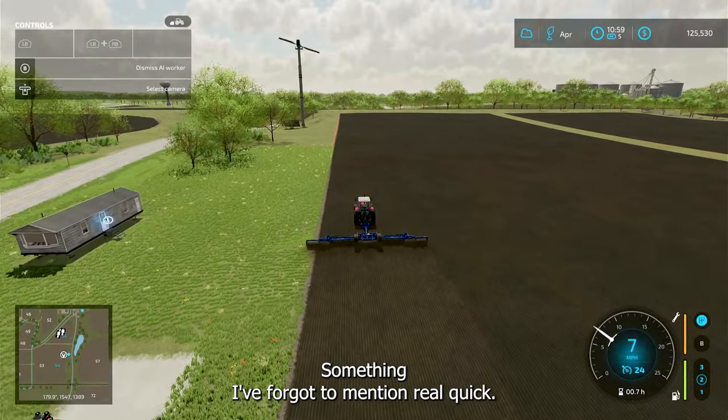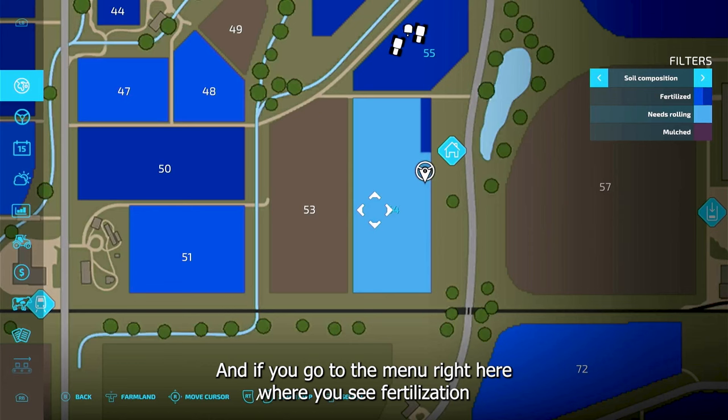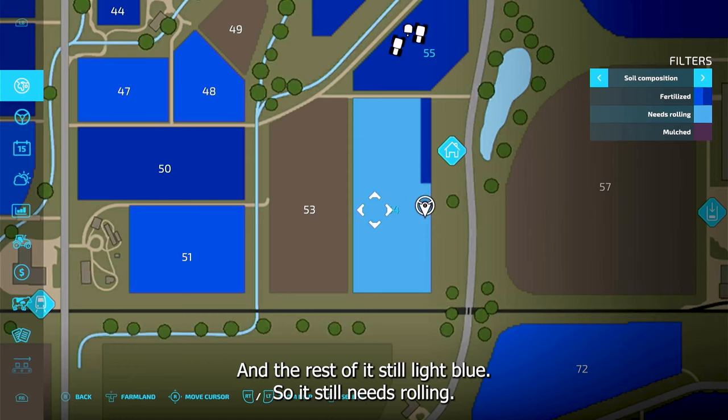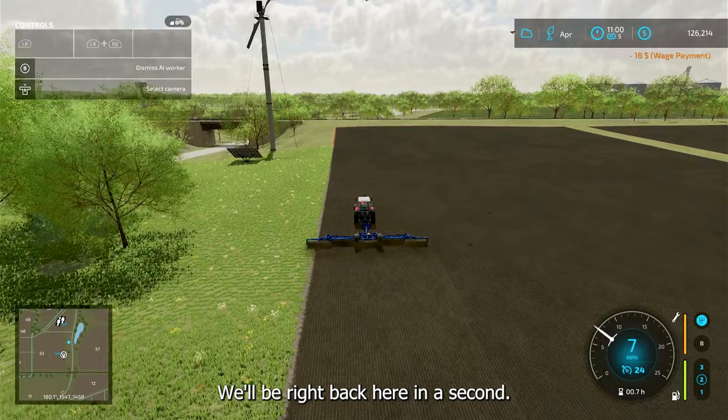Something I forgot to mention: you're going to roll right after you seed or plant. If you go to the menu under fertilization, you can see the light blue means it needs rolling. Where we've already rolled shows as dark blue, and the rest is still light blue — so it still needs rolling.